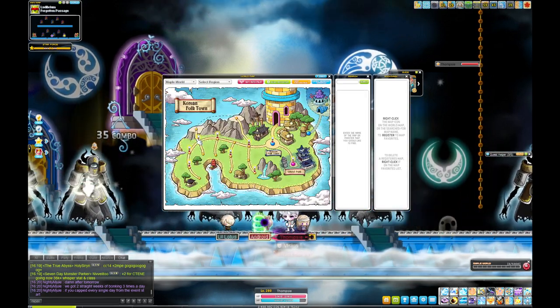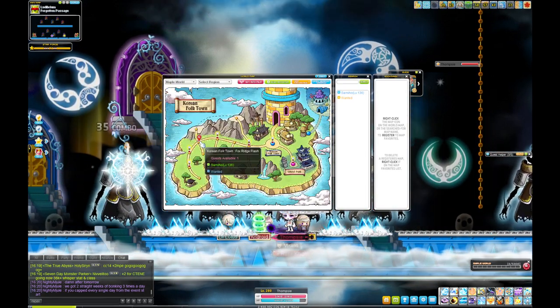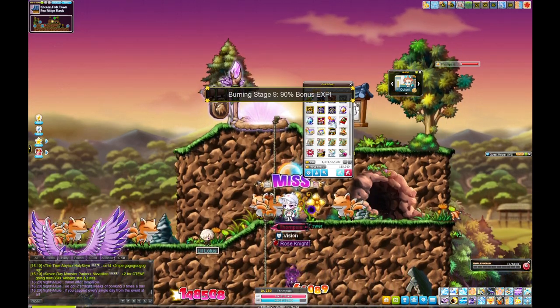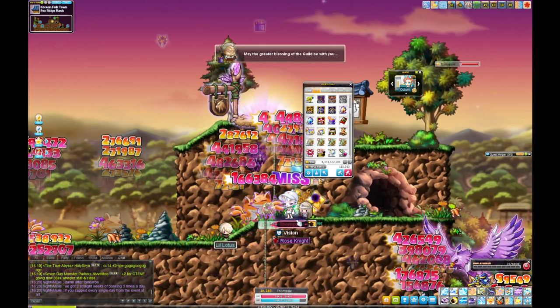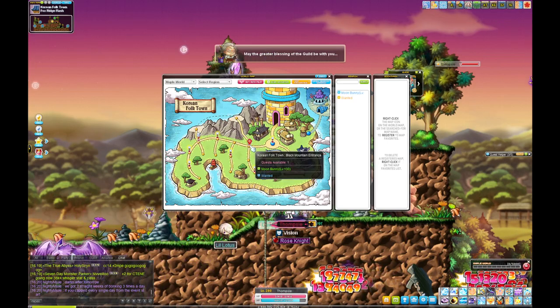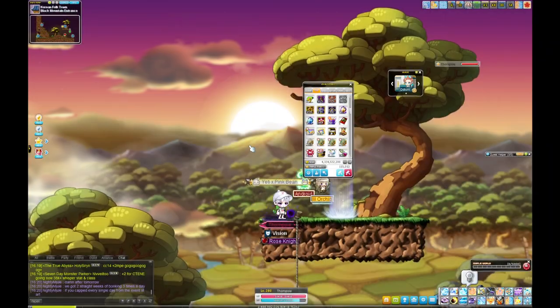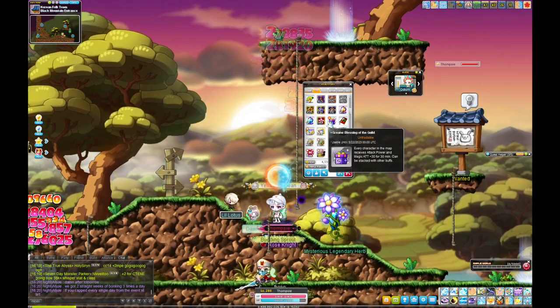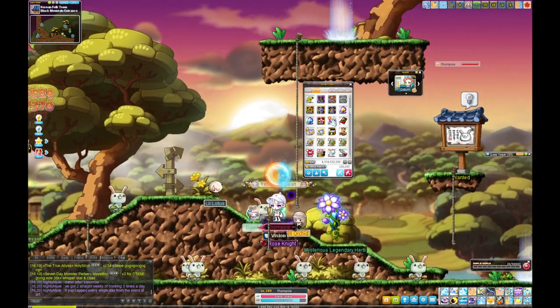Then you want to go to Fox Ridge — Fox Ridge is really really good. Some people do Moon Bunnies instead. This guy here is doing Moon Bunnies — he's a Dawn Warrior — I'll give him a guild buff.